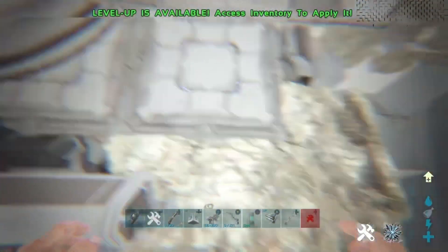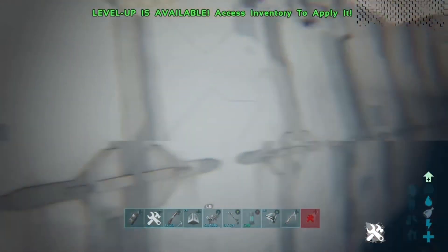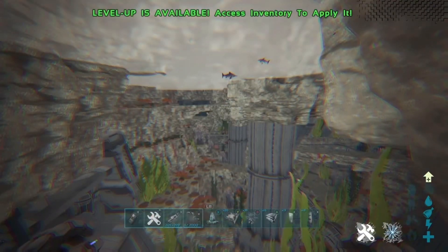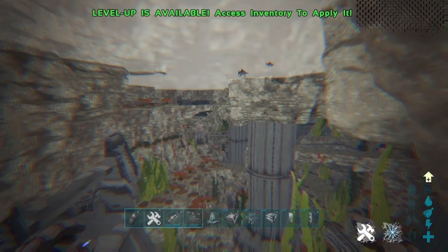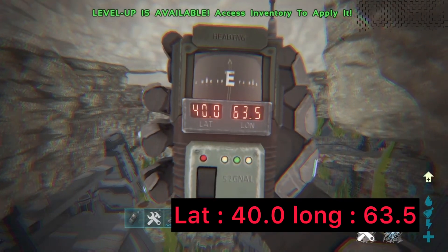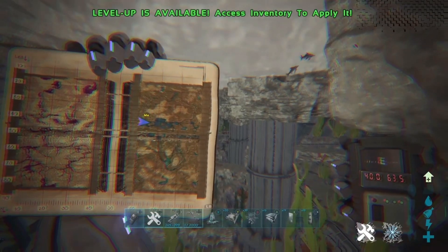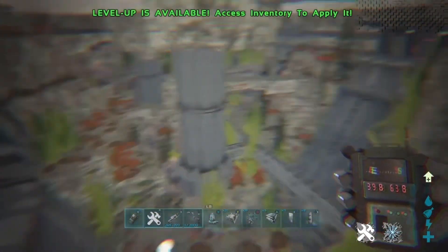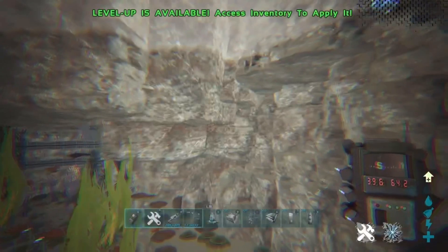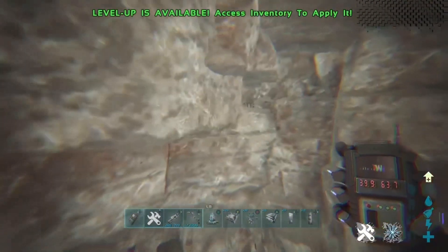That's the first rat hole or mesh hole. Because I went too far out I got teleported. Now for the second spot today, the coordinates are 40.0 and 63.5, which you can see on the map in the gameplay. This is the general area of where the rat hole or mesh hole is — it's another one that takes place in the underwater biome, and I've marked it out with foundations as well.